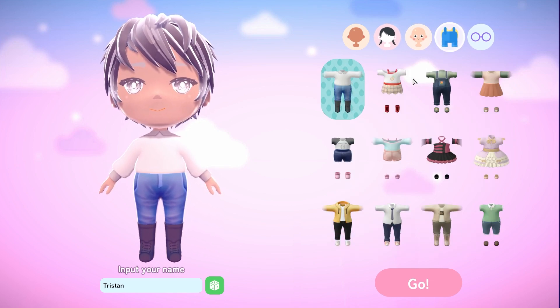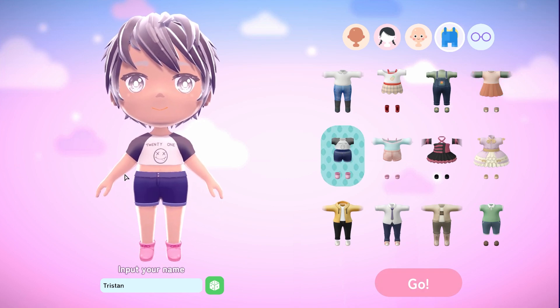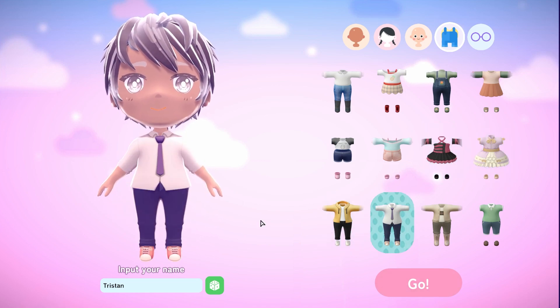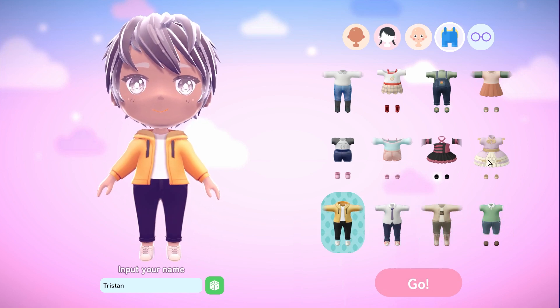Next up, the outfits. I'm assuming this is temporary stuff — you sort of just pick your starter outfit here. You pick the outfit that you want, but when you jump in you can probably change it after the fact. There are a few decent choices here — masculine and feminine choices, some nice dresses, some nice tracksuits and work outfits and stuff like that. They're cute.